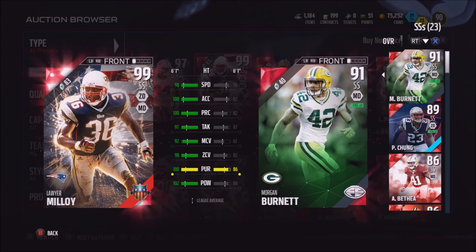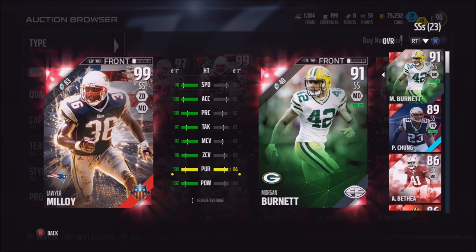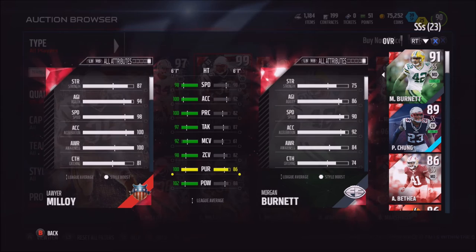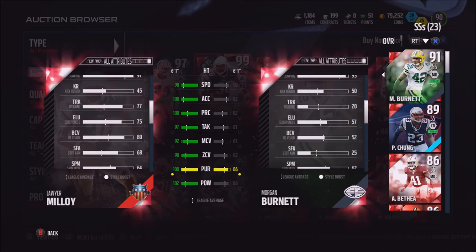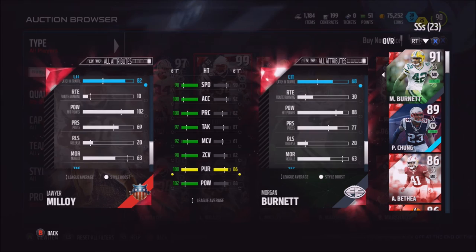Wow, this player is actually really good. He's got 99 speed, 100 acceleration, play recognition 100, tackling 97, man coverage is 92 which is really good for strong safety, zone 98 really good, pursuit 100, power 102. Speed 98, jumping 97 so he's going to go up and get the ball. Block shed 91, that's good. I'm just impressed with zone, stamina is good. Hit power is the main thing in zone — that's probably two big factors I'd look at for this card.